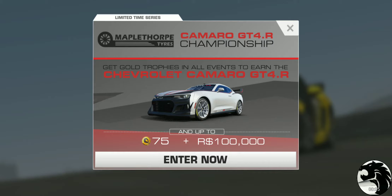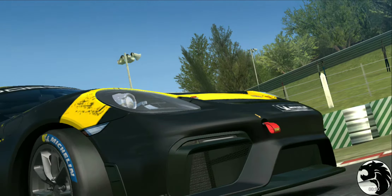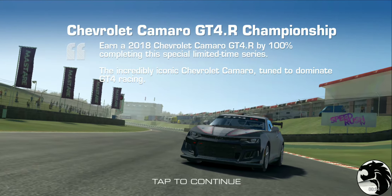Limited time series number three is for the Camaro GT4R. As always, you get to win the car by completing the limited time series — 15 tiers, 45 gold trophies. The 75 gold we're getting is going to help us upgrade the car to meet the PR requirement, which according to their site is 63.84 for the Camaro GT4R. Let's jump in and find out more details about the series.